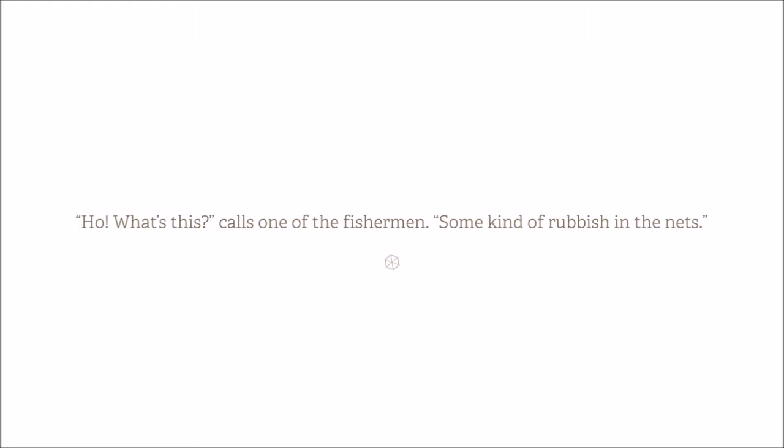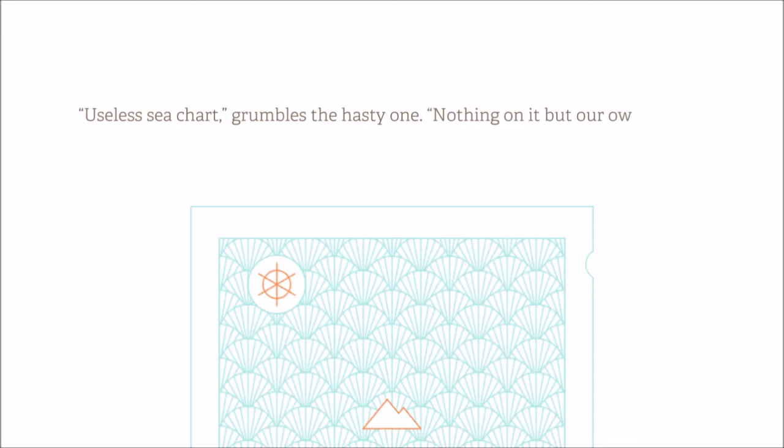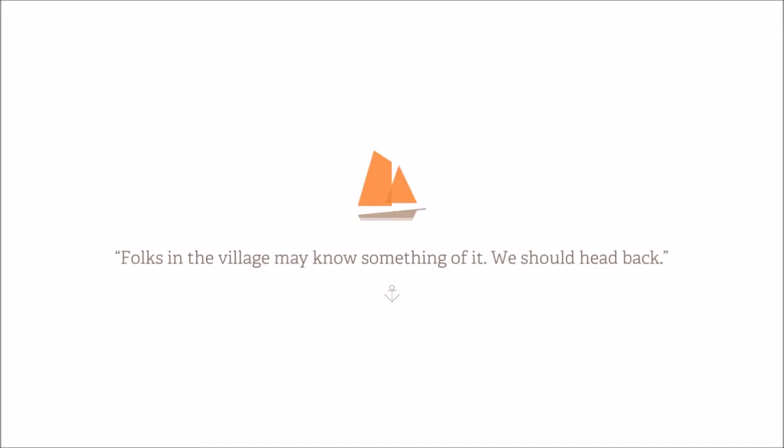One of the fishermen calls out about some kind of rubbish in the nets. It's a useless sea chart — grumbles the hasty one — nothing on it but our own island. A map cast to sea without purpose, argues the steady one — must be more to it. The brave one brightens: 'A mystery! Aye.' Folks in the village may know something — we should head back.